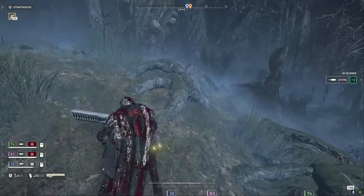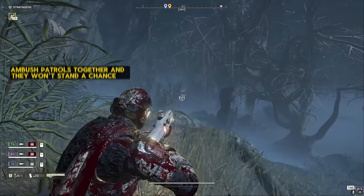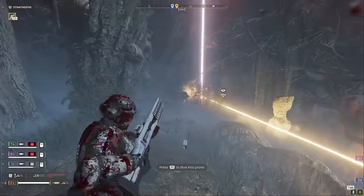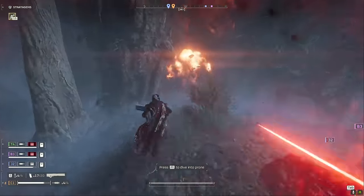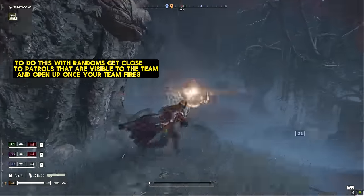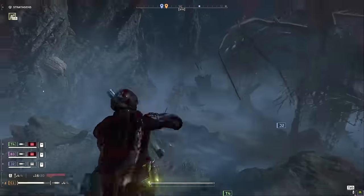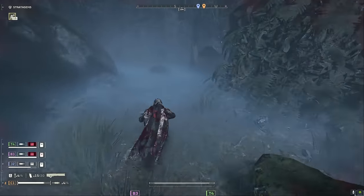We got a patrol — let's sneak up and hit them at the same time. Fire! I don't see any heavies, only scout striders. There's something back there — might be a Hulk. Mark a Hulk if you see one. Got him. All right, outpost is over here.